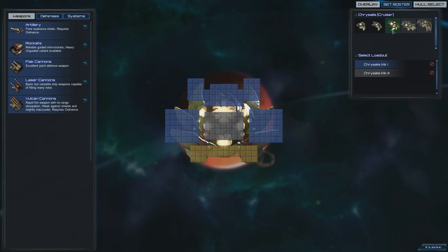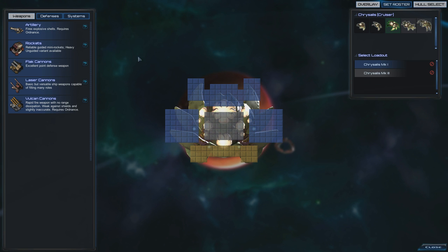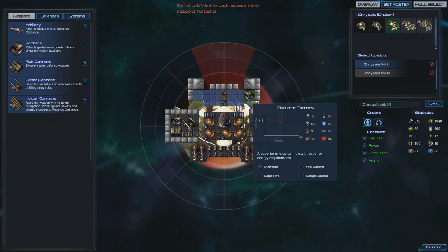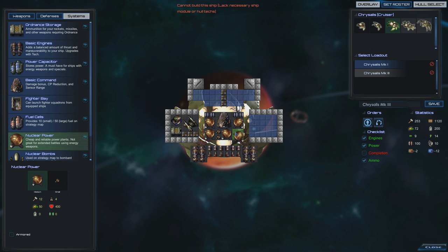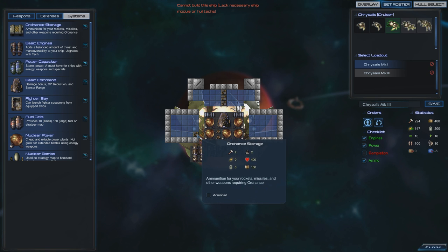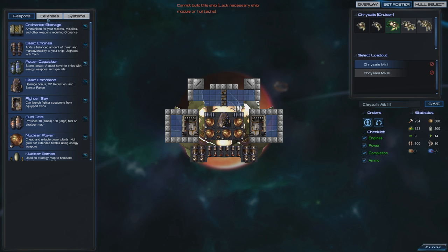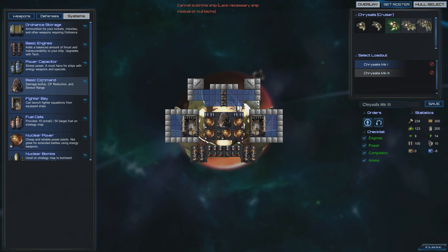We're gonna use the bigger hull and do a base loadout. I want to start with shields around everywhere. We should leave in the nuke-powered plants. That is the basic command post, here are our engines, laser cannons in the back. Okay, this is gonna be a carrier — so it has fighter bays. It takes 12 power compared to 50 that it makes. We're plus 123 — let's do some lasers.